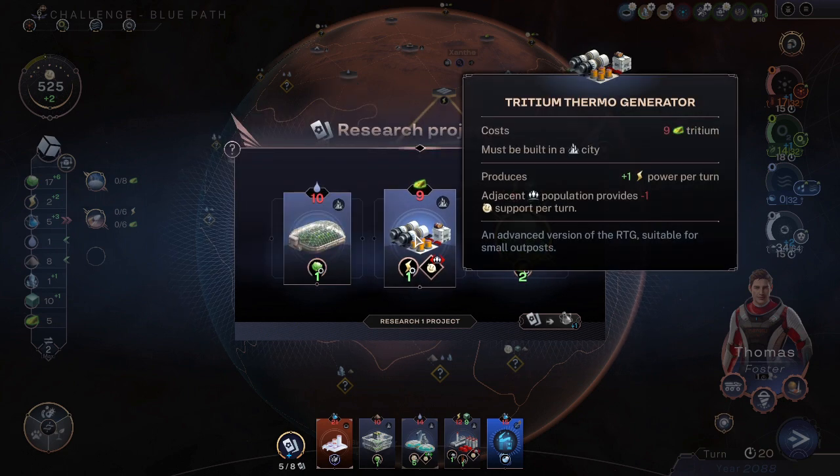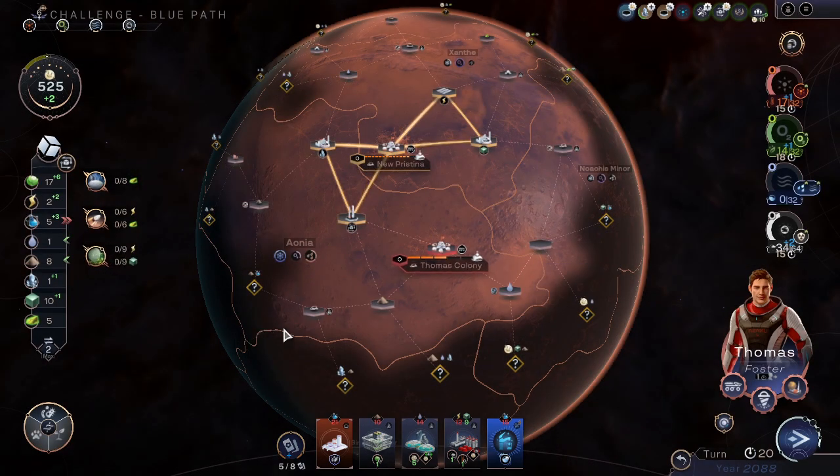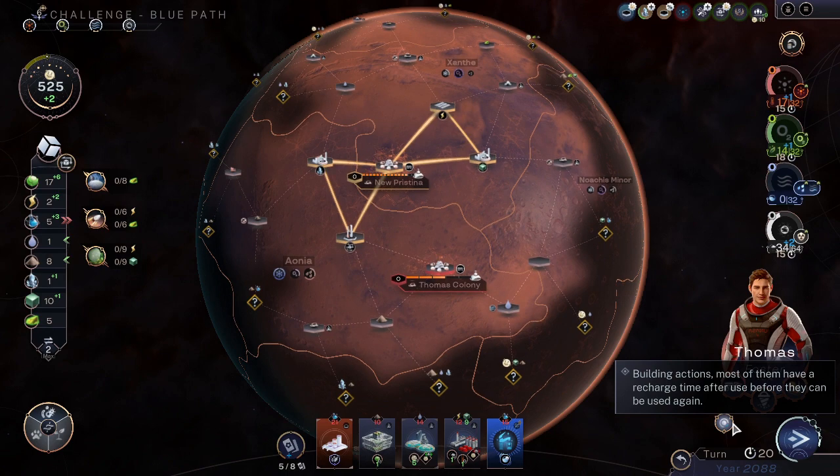Two tritium per turn — maybe. That might be good. But now we don't have any room for other space projects. This would be the best one first — produces two support income per new space project you complete. So that's a definite maybe, just a maybe though. Once we get more space ports, but for now we have nothing we can do with that.